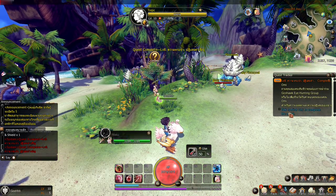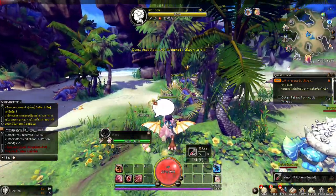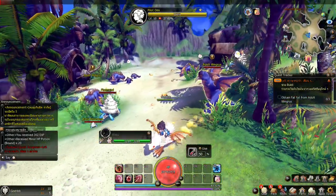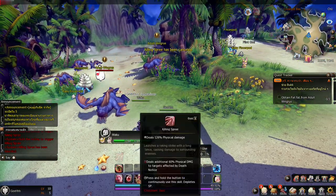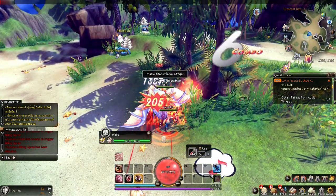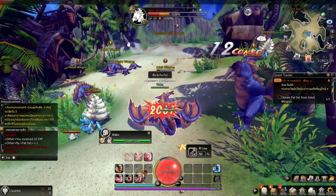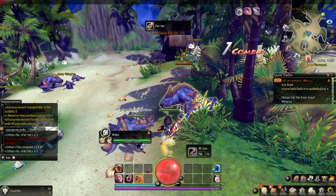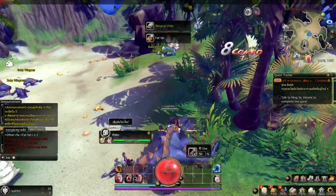We need to talk to the pilot. We need to obtain fat from adult wing rust. Let's test out the new skill — there it goes, I can hold it. Killing spree! We can spam it. It's a very nice skill. I'm liking the abilities of my class.